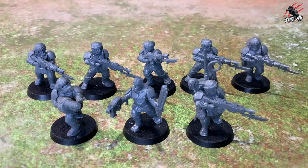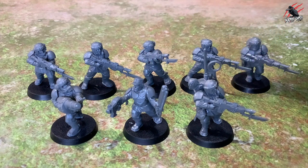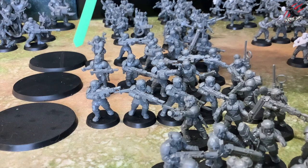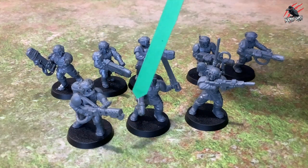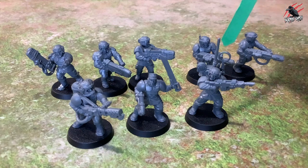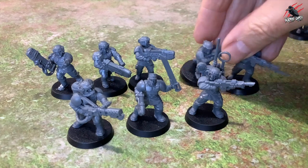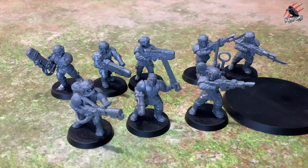Now on to the Cadians — I'll go through these a little bit quicker. We've got the sergeant with chainsword and pistol, a vox caster, and a grenade launcher, which is what I've run with for most of the Cadian units, then five infantry at the back. I've repeated that for three squads, each going to have a heavy bolter team. Then I've got a selection that's either going to be a veteran team with a heavy weapon or a special weapons team — heavy flamer, vox caster, sergeant, two melters and three plasmas. I could remove two models, bring in two regular guardsmen and a heavy bolter team to get a 10-man squad.